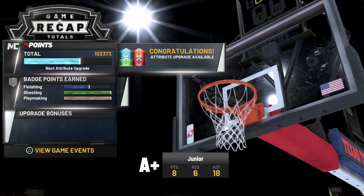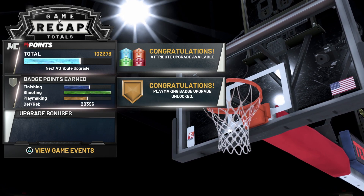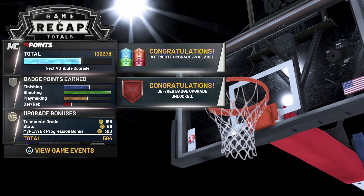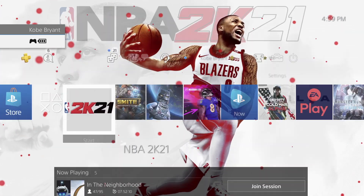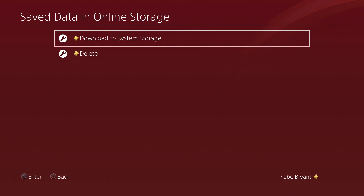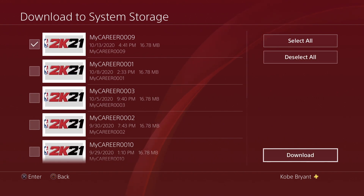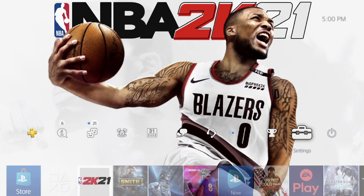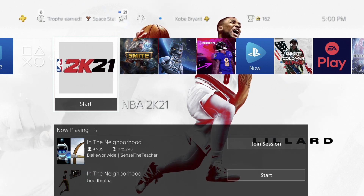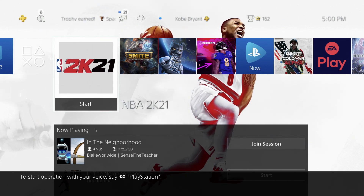Once you've redeemed all the progression and it stops giving you progress, you would just let it run out, hit your middle button, and close out. Go into your settings, go to application save data management. This time, you're going to download from online storage back to system storage — select 2K21, find the file you uploaded, and download it back to your system. You would do that every 12 hours once it stops giving you progress. After it stops and that game is over, you can head to the neighborhood or play MyCareer games to get more progress. Once the 12 hours is up, download it back and it will put you back into that game so you can continue to redeem badge progression.